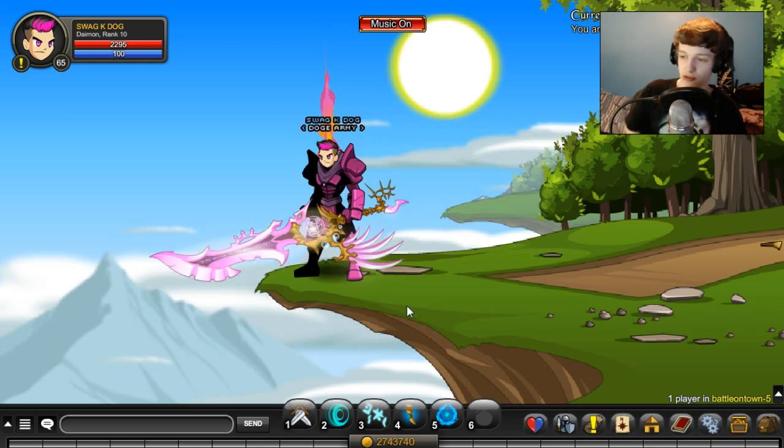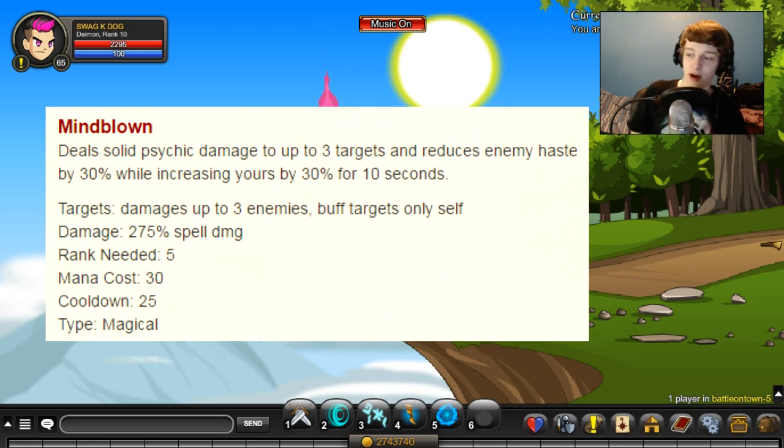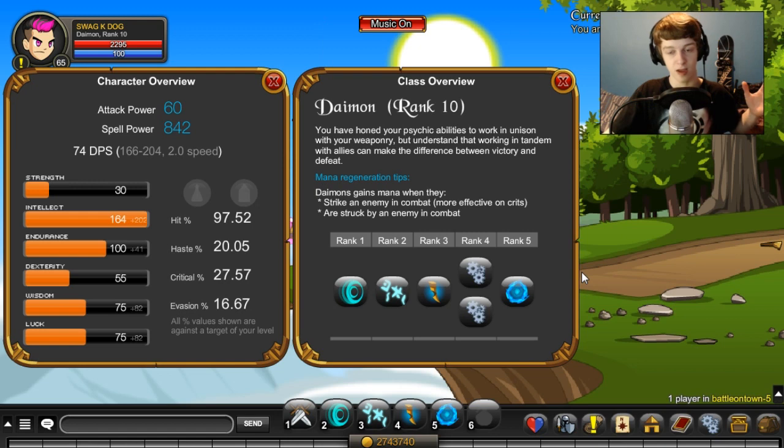The last skill, which is also supposed to be your best, is Mind Blown. It deals solid physical damage to up to three targets and reduces your enemy's haste by 30% while increasing yours by 30% for 10 seconds — so you have a higher chance of hitting them and they have a lower chance of hitting you. It does 275% spell damage, which is 270% of your auto attack. It has a 25-second cooldown and a 30 mana cost, so it's pretty expensive.